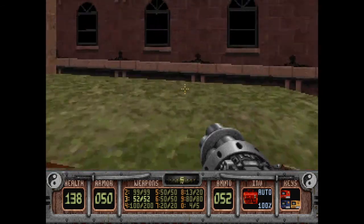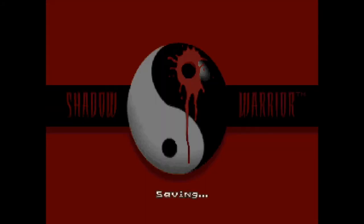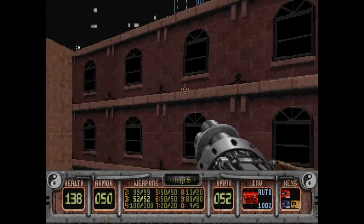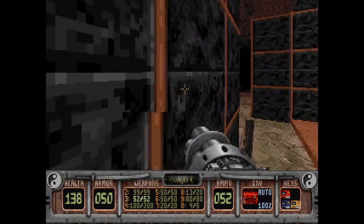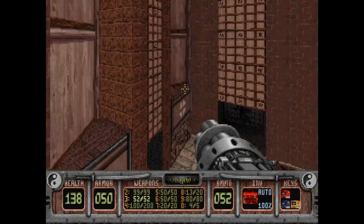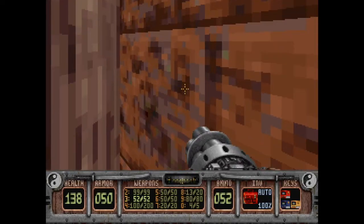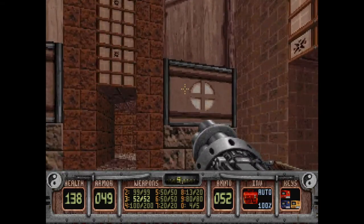We could in theory jump over that fence, but I'm assuming there's an invisible wall to stop us — and there is indeed. Didn't look like there was anything else there. Is there anything over this way? There is something over on that ledge — I think it's just a nuke add-on. I'm curious how you would be able to get over to it.